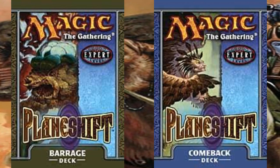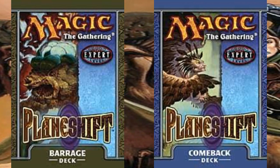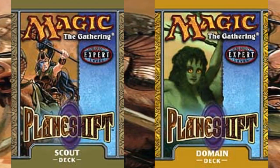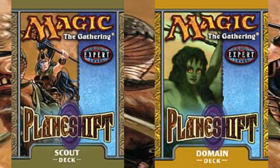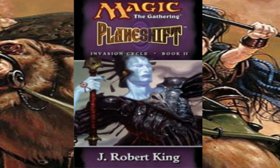The set also accompanied four pre-constructed decks: the Red and Green Barrage deck, the White, Blue, and Black Comeback deck, the White, Red, and Green Scout deck, and the five-color deck simply known as Domain. The novel Plane Shift was released around the same time as the expansion set.